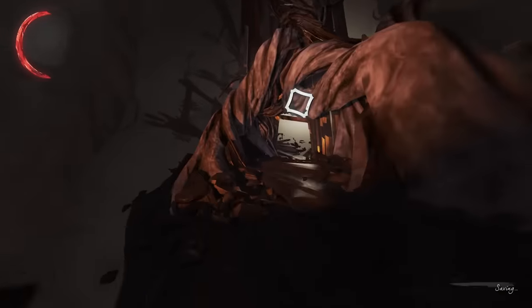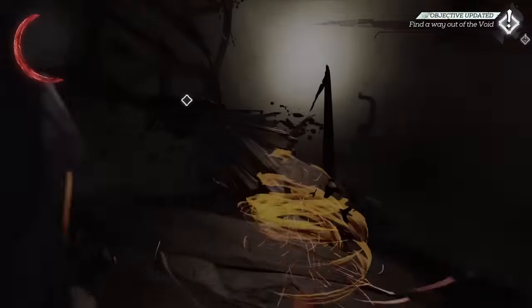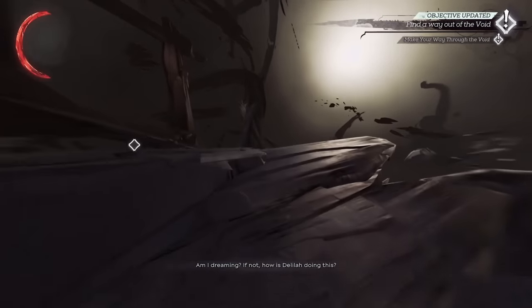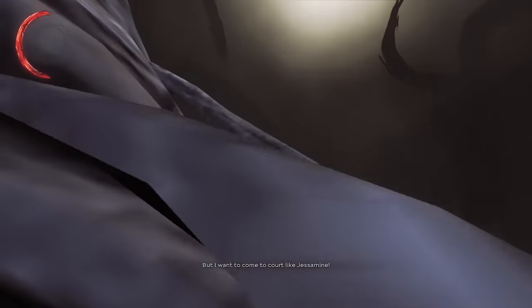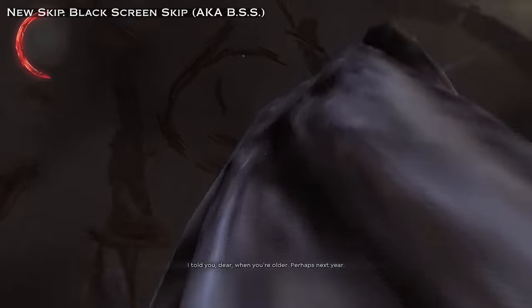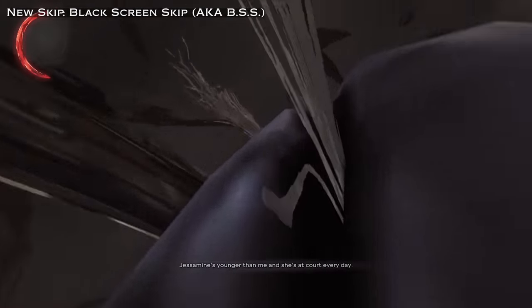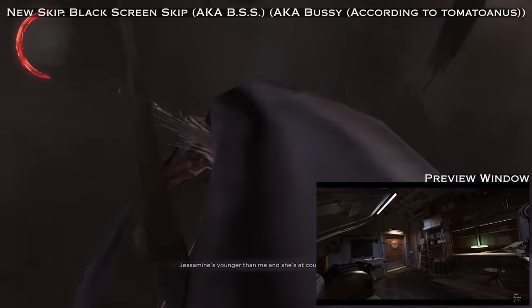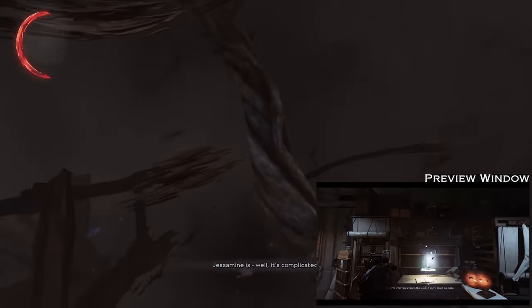Now let's start talking about the next bit of info, which is the sequel to Ari's storage skip from the first Dishonored, which people typically refer to as Ass for short. The skip in this game is called Black Screen Skip, or BSS for short. So when we leave the void, we'll wake up back in the Dreadful Whale. After skipping a demon cutscene, our goal will be to initiate a cutscene with Rosario and a now-sober Sokolov, then head to the skiff. Doing this normally causes a 4-second black screen when we arrive at the skiff and talk to Rosario.